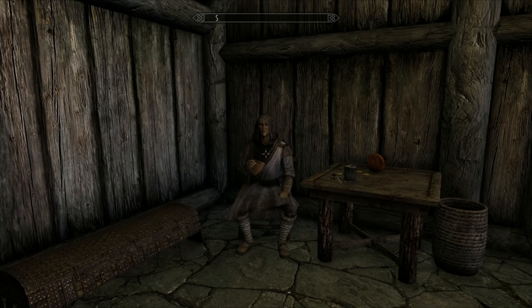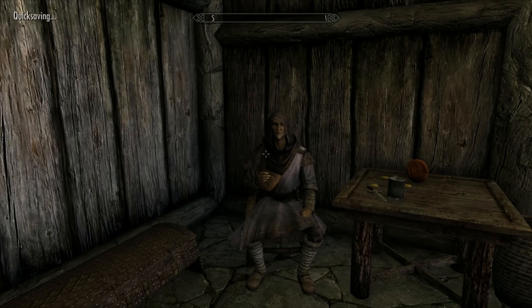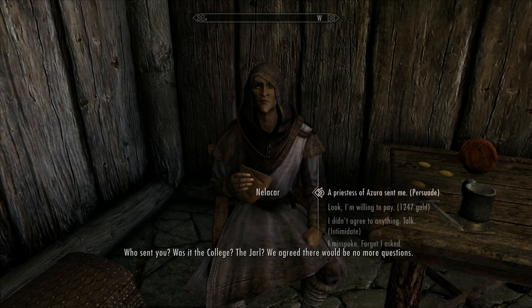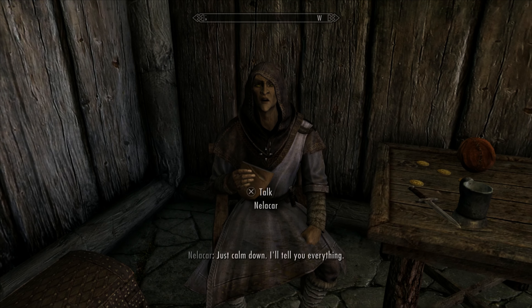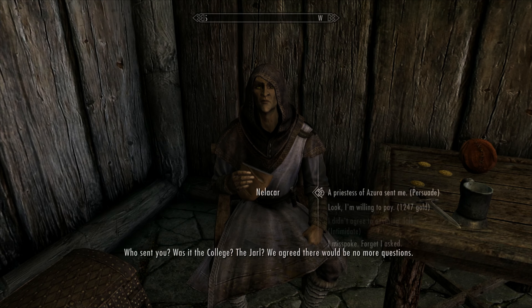It is possible to mess this part up, so be sure to make a quick save beforehand. Simply begin a conversation with him and choose the option to intimidate him, then immediately back out of the conversation. As long as you back out before he finishes his sentence, you will be able to restart the dialogue from the beginning and choose the intimidate option again.